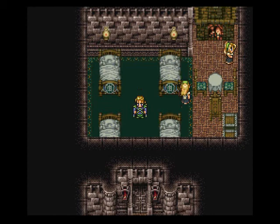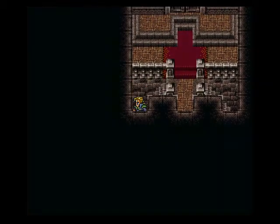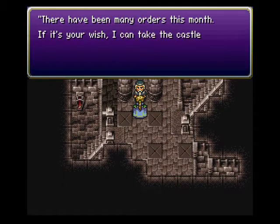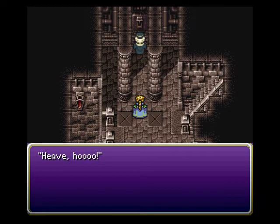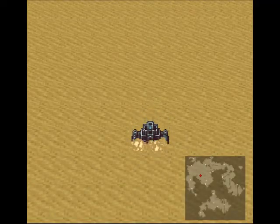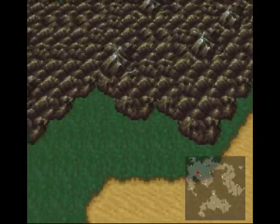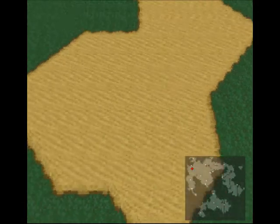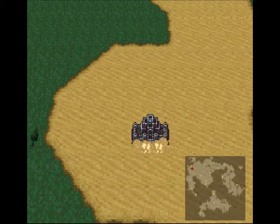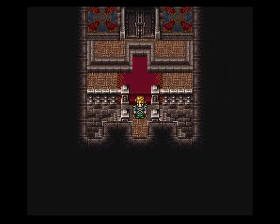Sabin's back in our group. That cutscene always gets me. Let's progress with the story - talk to this guy downstairs. He says he can take the castle beyond the northern mountain range to Kohlingen. We get to travel inside the castle that goes under the sand and under the mountains - that's a unique way to travel. We arrive at Kohlingen Village.